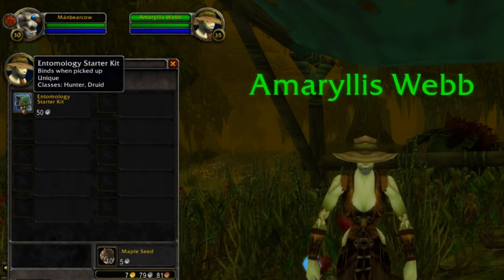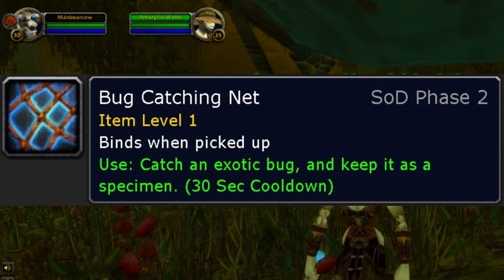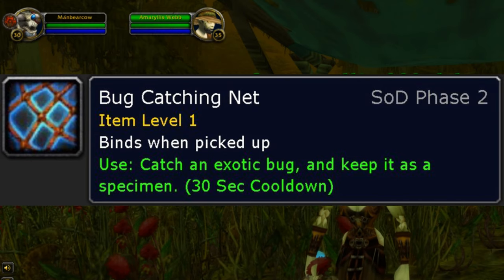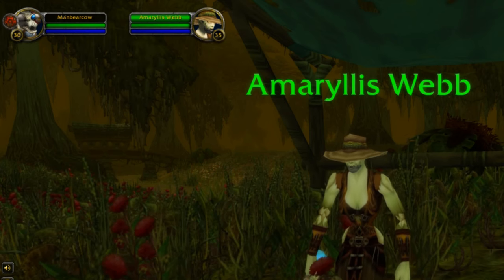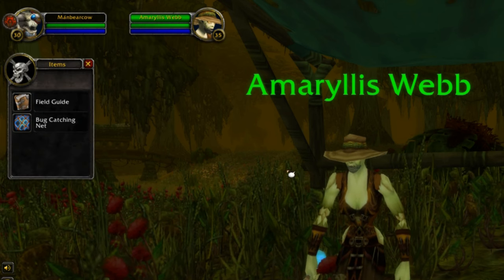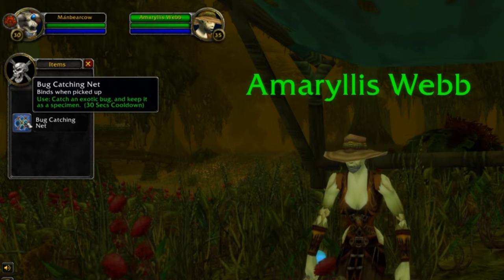Inside the starter kit you will find a field guide and a bug catching net — I mean, what would a role-playing game be without a bug catching net? The field guide will give you some information, but the bug catching net is really what you need. Put the bug catching net on your taskbar for easy access. Now we will need to catch some bugs.